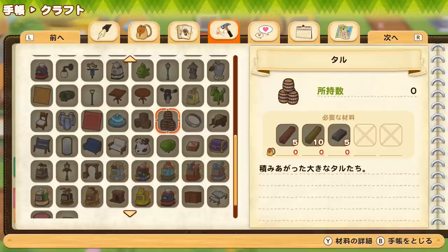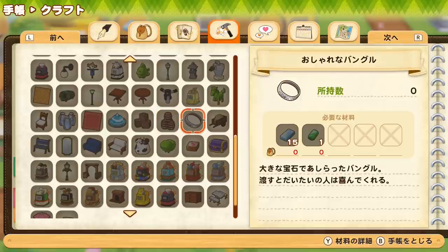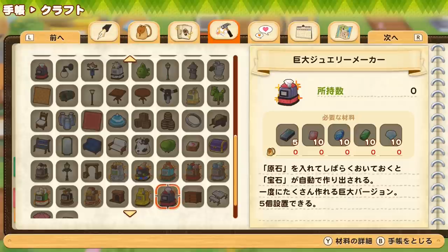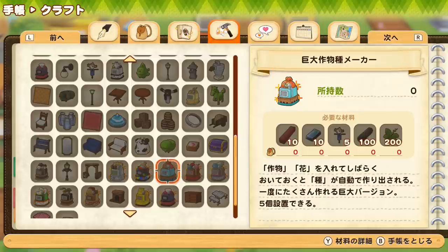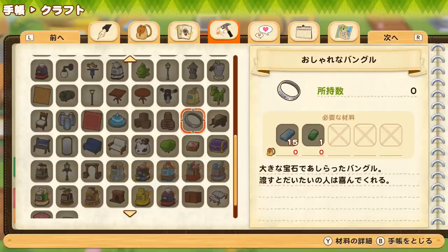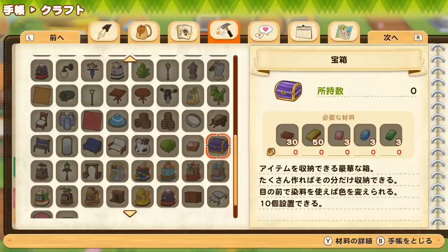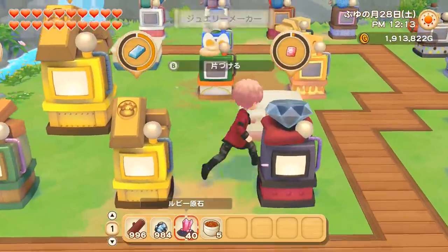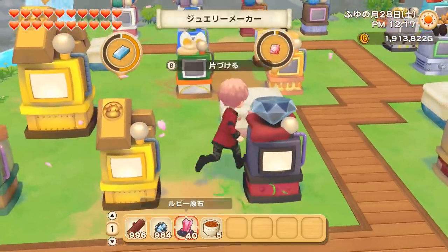For the most part jewels are safe to sell, though they are used to craft jewelry items like the bangle, which needs emerald, as well as a watch, a ring, and a pendant. If there's a marriage candidate you're interested in who really likes certain jewelry, maybe keep them for that person. There's also the big jewelry maker, and after marriage there's a wedding dress from the beauty salon that needs 10 diamonds. There's also a chest that needs some sapphire, ruby, and emerald. You'll unlock the jewel maker at level 6 in mining and the giant version at level 10.